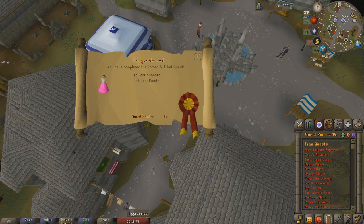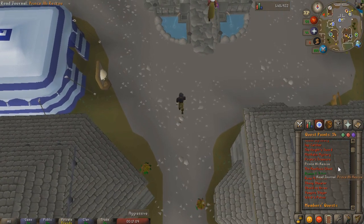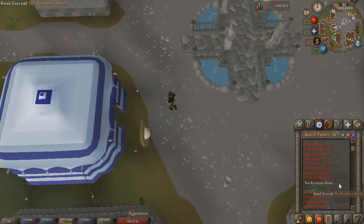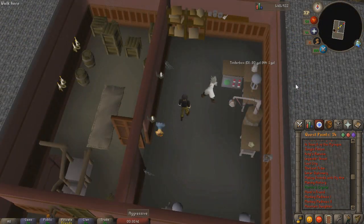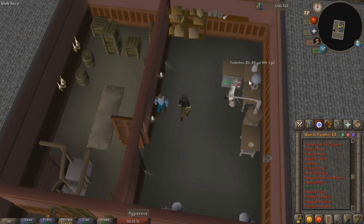We want to do Goblin Diplomacy, however the only way to complete it is by getting a Goblin task, which ideally we don't want to be doing, so maybe we'll do that in the future. We're just finishing up Ernest the Chicken — four quest points, bringing us up to 18 quest points.